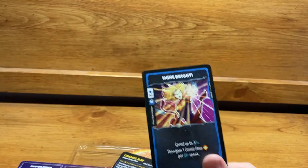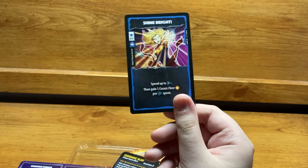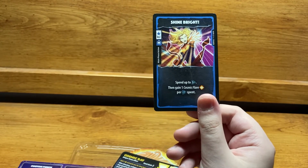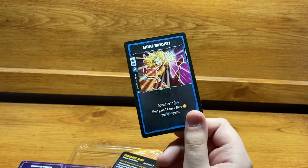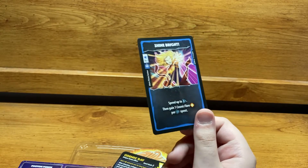Shine Bright is a 0 CP Main Phase card. You spend up to 3 CP and then gain one Cosmic Flare per CP spent. Pretty good for building damage going into your upkeep phase, and it's a great card especially since it doesn't cost anything to play.